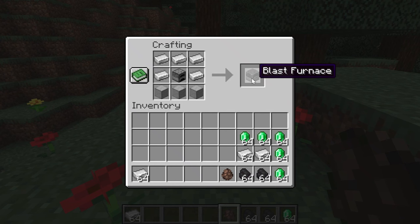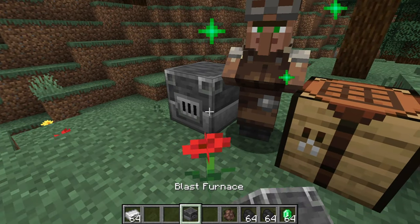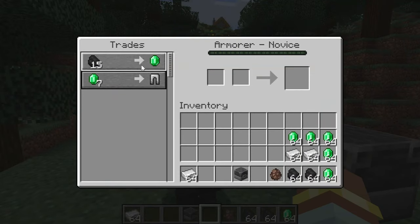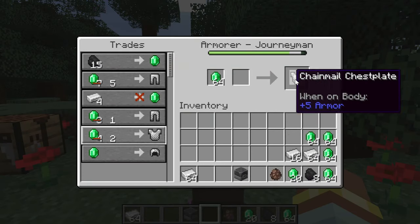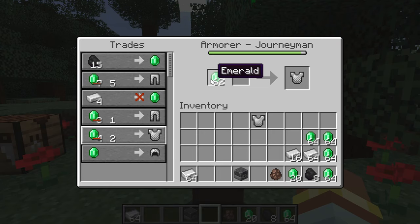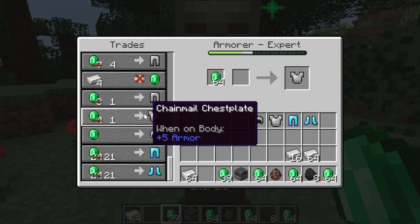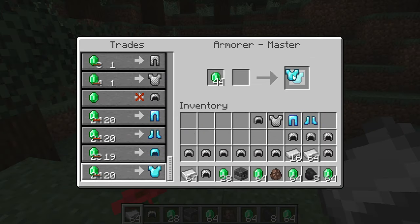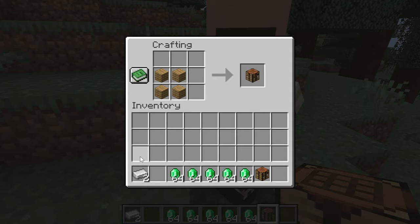You can craft a blast furnace with a furnace, some iron, and smooth stone — this is the working station of the armorer. You can sell iron and coal for emeralds and buy some armor pieces. It also trades chainmail armor, which is the most reliable way of obtaining it. The most overpowered trade is obviously the enchanted diamond armor, and if you don't like the enchantments, you can use a grindstone to disenchant it and then enchant the armor yourself.